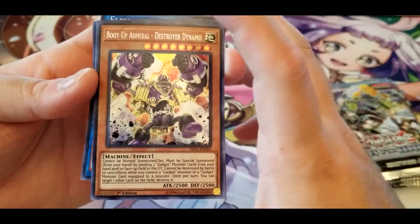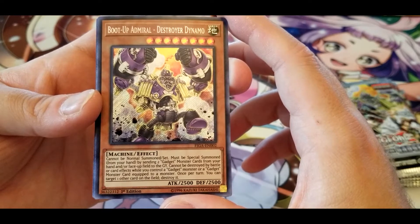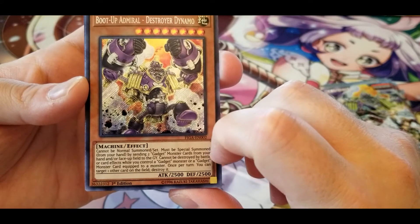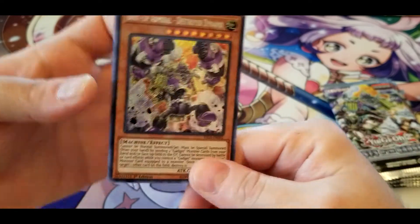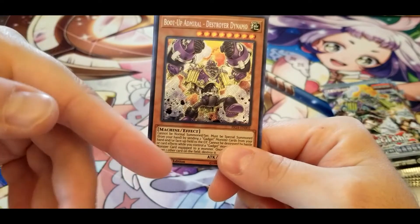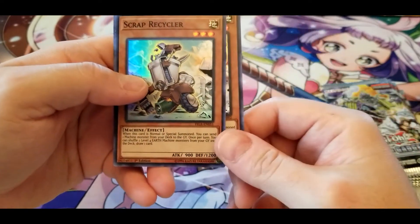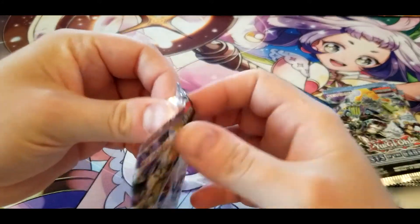Boot Up Admiral — Destroyer Dynamo: cannot be normal summoned or set, must be special summoned from your hand by sending two gadget monsters from your hand and/or face up on the field to the graveyard. Cannot be destroyed by battle or card effects while you control a gadget monster or have a gadget monster equipped. Once per turn you can target one other card on the field and destroy it. This is just a straight up good card if you're running Gadgets. You play Green Gadget, put Red into your hand — now you have one on the field and one in your hand, then you just drop him down. As long as you keep putting out more Gadgets he can't be destroyed. I hope I get enough Gadget cards to actually make a Gadget deck.